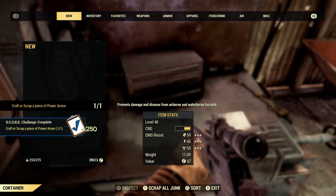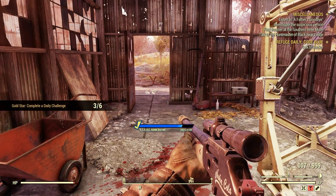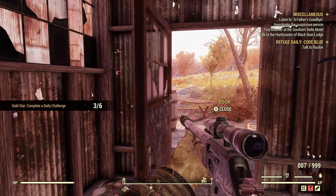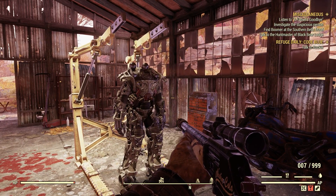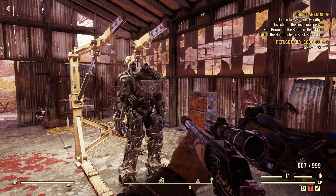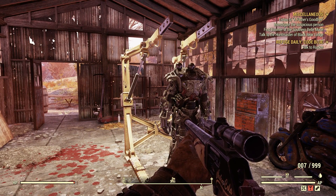Craft or scrap a piece of power armor — one for one. Easy as that. The only hard part is you just need a level 1 lockpick. Very easy. Hope you enjoyed the video. Please like, subscribe, and share when you have the chance — it really helps me out, and I hope you all have a nice day.